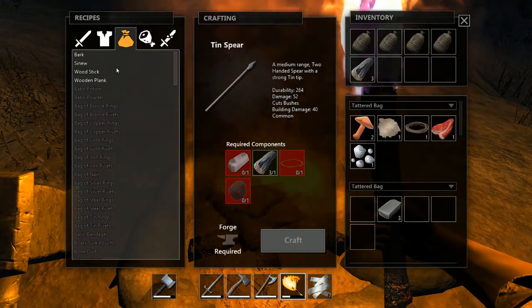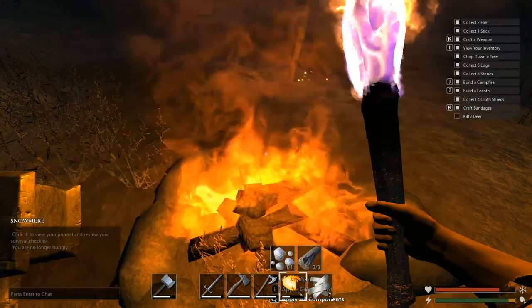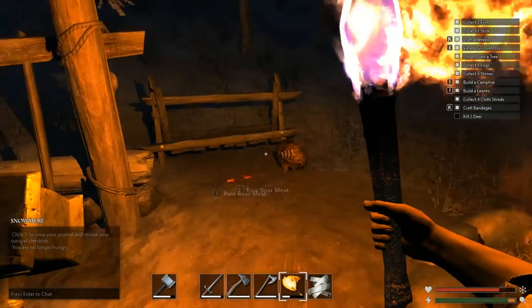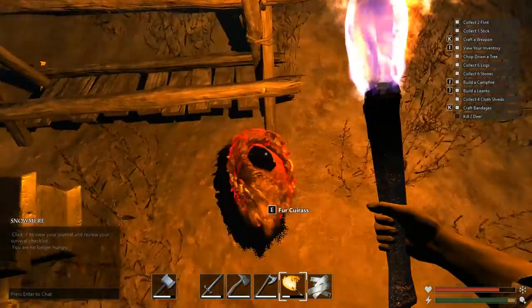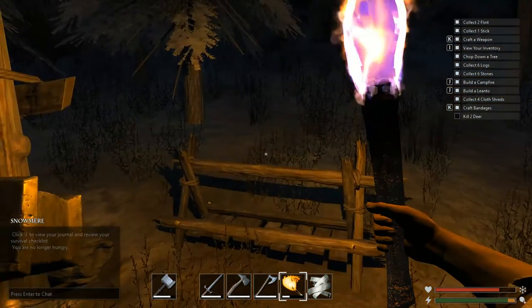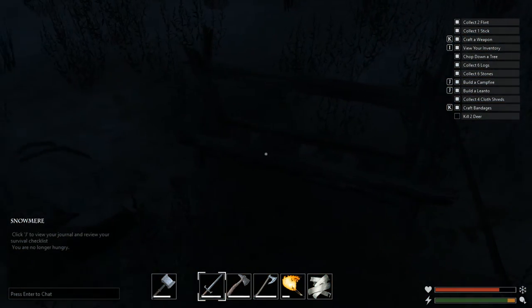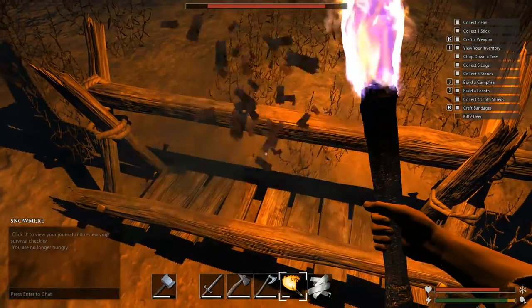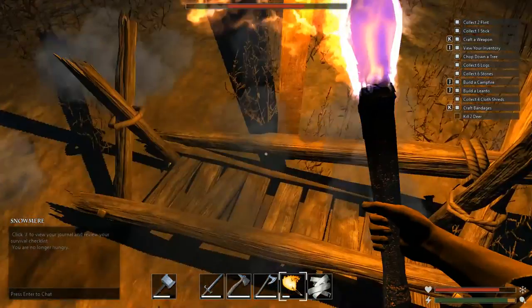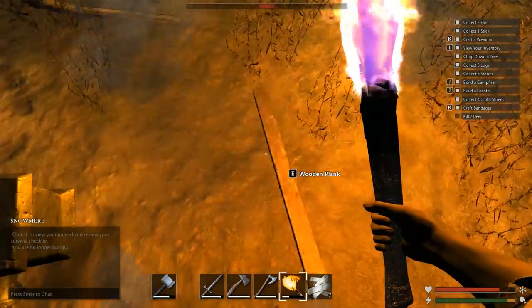Let's cook the meat that we have — we're going to be cooking deer meat. Oh look at that, we have some raw boar meat over here as well, and some fur cuirass. I believe we can destroy this thing to get more planks.